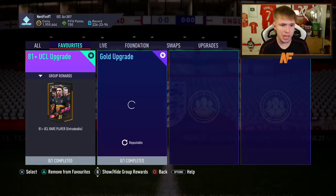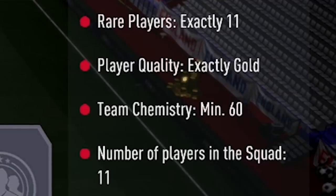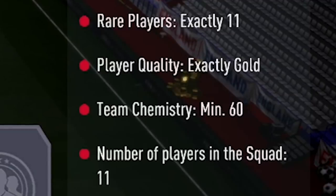Here is the 81 plus UCL upgrade - as you can tell, they are untradeable. Going into the SBC, the requirements are: rare players exactly, 11 players, quality exactly gold, team chemistry minimum of 60, and 11 players in the squad. I think it's very expensive and rare players will definitely shoot up a lot. You're putting in 11 rare players to get one 81 plus player back - debatable whether it's worth it. Let me know in the comments what you think.